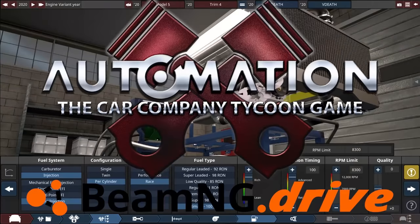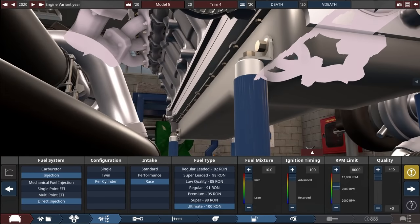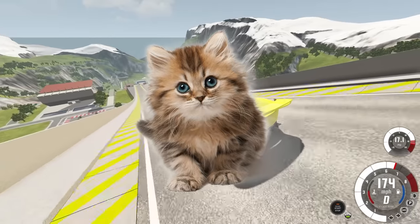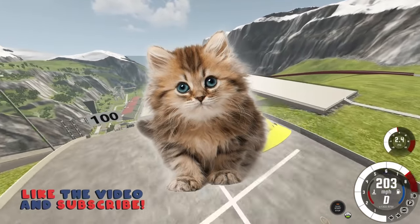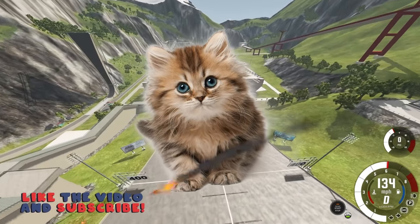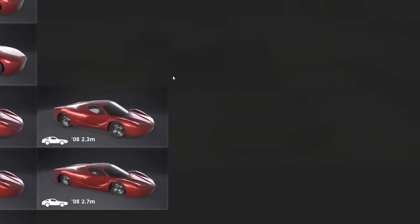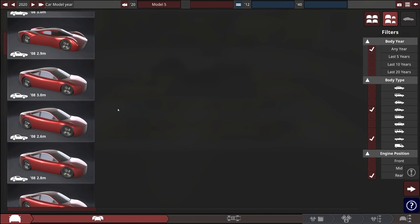Today we are back with Automation slash BeamNG Drive, and we are going to try to build a supercar that is faster than a twin turbo Lamborghini. Stay tuned until the end because we wind up making something that might resemble a plane. Be sure to hit that thumbs up button, comment down below with suggestions for new builds, and let's do this.